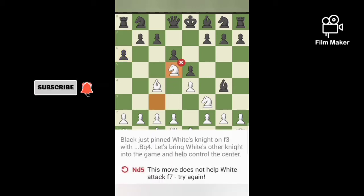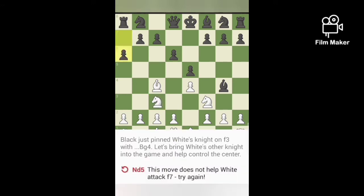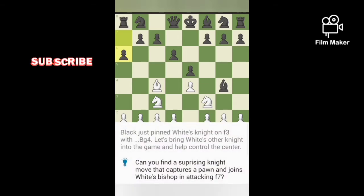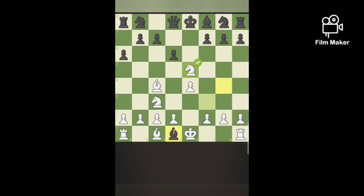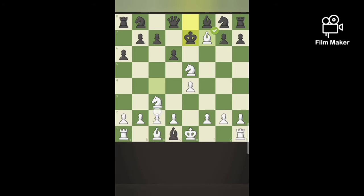If we capture the center squares and black moves a pawn and threatens our knight, that's not a good move — that doesn't help white. So if we capture, black greedily captures the queen.